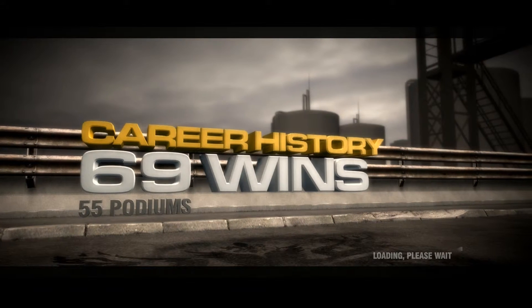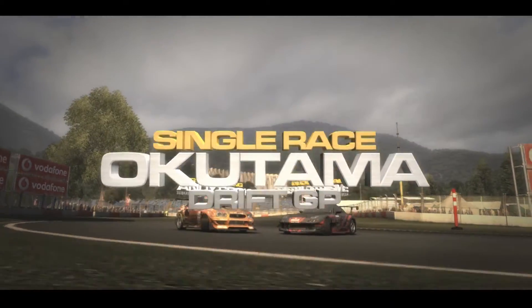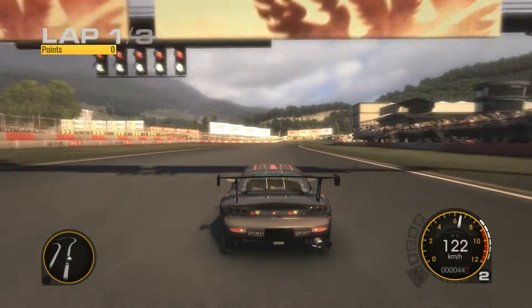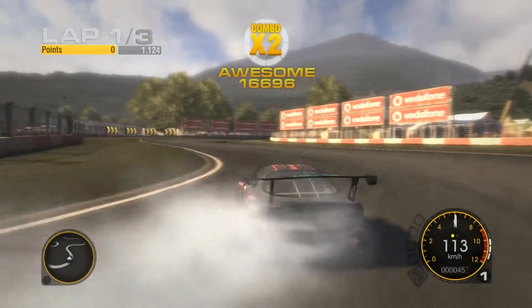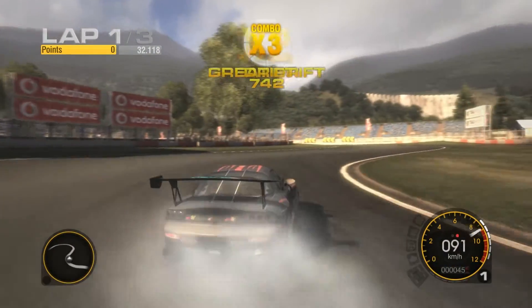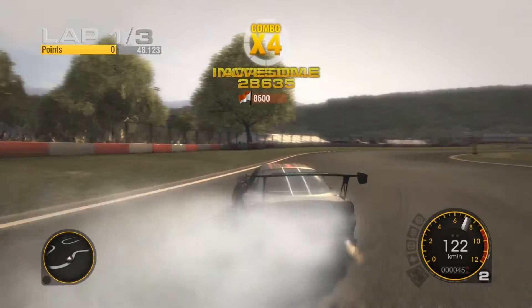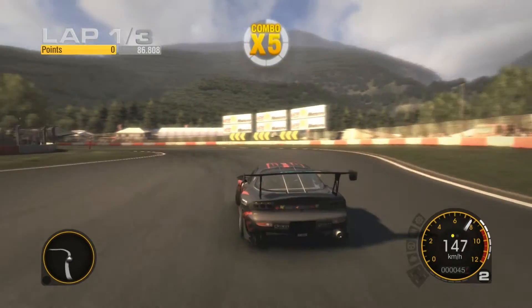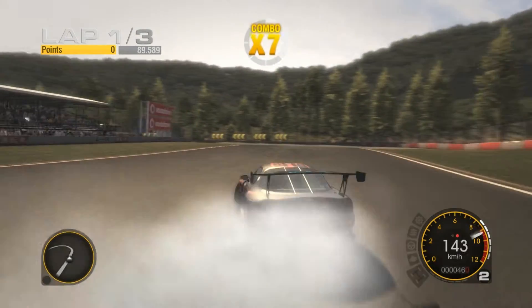Let's dive into the race and see how it goes. As you can see, this car is pretty fast — that's what you want because you need to maintain high speeds while drifting, but not too high. You've got to maintain your drifts for a long time to keep the combo up all race. You never want to break the combo, which can be risky because if you hit a wall mid-combo, all the points you gained are gone.